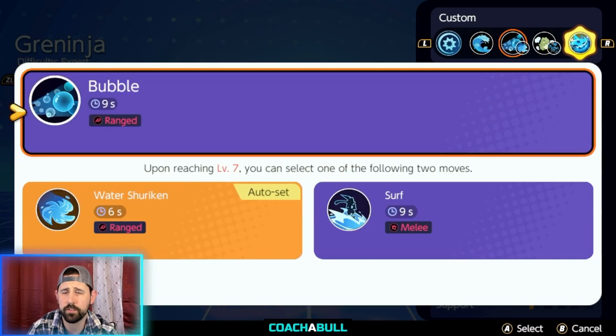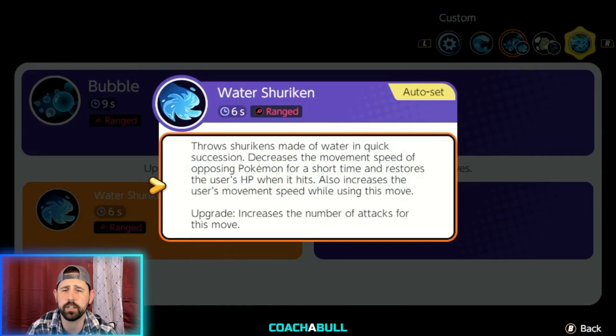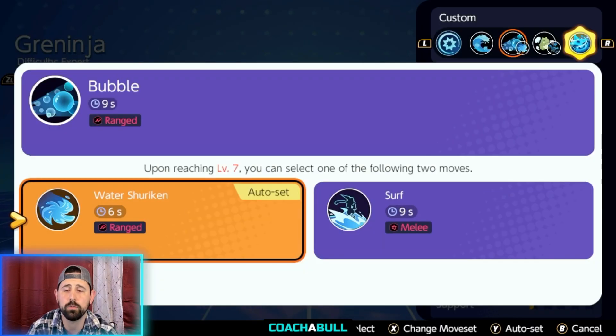His first skill is Water Shuriken — you want to choose Shuriken when it unlocks. What it does is throw water shurikens in quick succession, which decreases the movement speed of opponent Pokémon and restores your HP when each shuriken hits. If you miss with one shuriken, it does nothing for you. It also increases your movement speed while you use the move. The upgrade increases the number of attacks for this move.